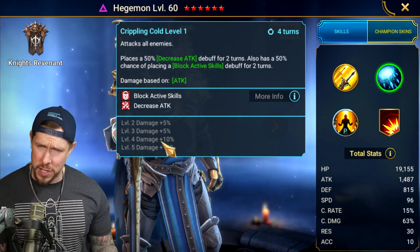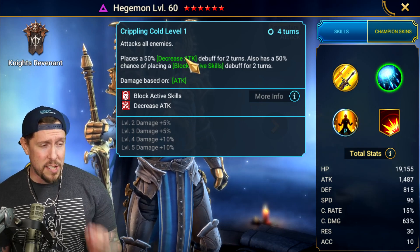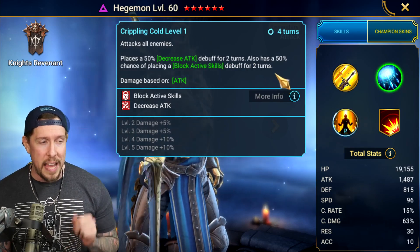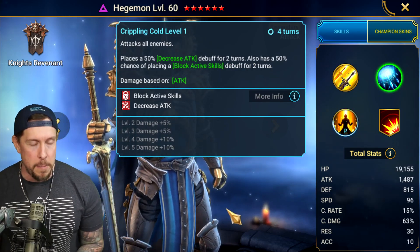Definitely try him out first and then decide if you want to put books into damage. The A2 attacks all enemies and places a decreased attack buff for two turns. It also has a 50% chance of placing a block active skills debuff for two turns.